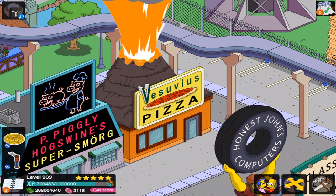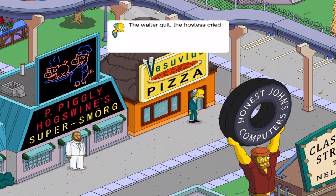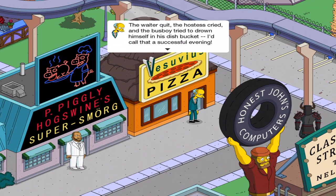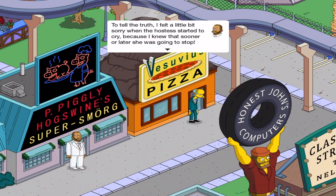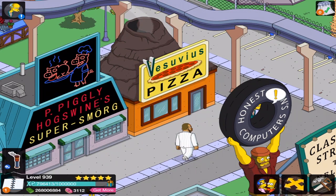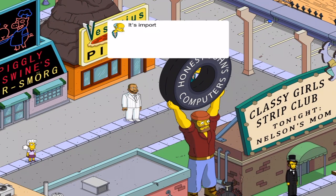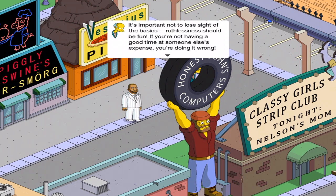He's going to a pizza place, although the animation looks pretty amazing as well. Resubius Pizza. 'The waiter quit, the hostess cried, and the busboy tried to drown himself in his dish bucket. I'd call that a successful evening.' 'I felt a little bit sorry when the hostess started to cry, because I knew that sooner or later she was going to stop.' 'Mocking your victim's suffering — you've mastered another rung.' This is horrible! JG can become the next Mr. Burns!